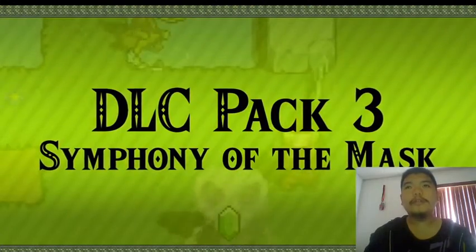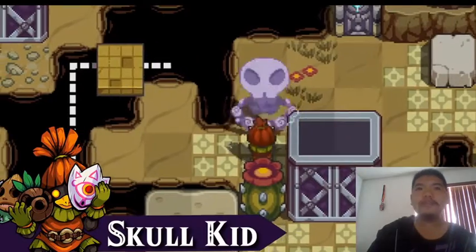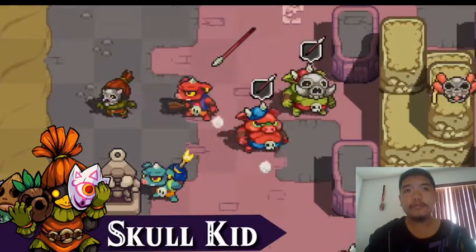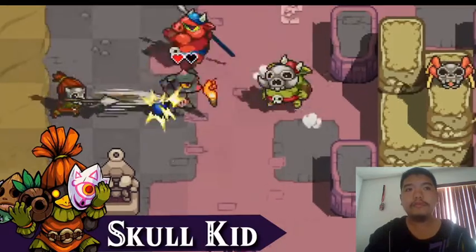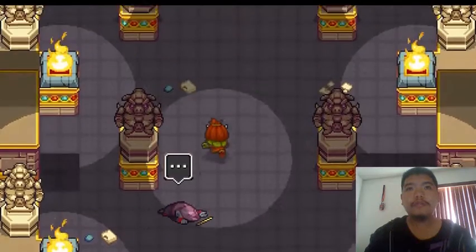Pack 3: additional story content, Symphony of the Mask. Play as the mysterious Skull Kid and venture through a brand new map, complete with new songs. Plus, he has the power to change abilities based on the masks that he dons. That's pretty cool — Skull Kid in these strange lands.